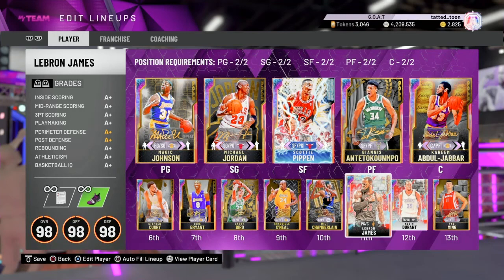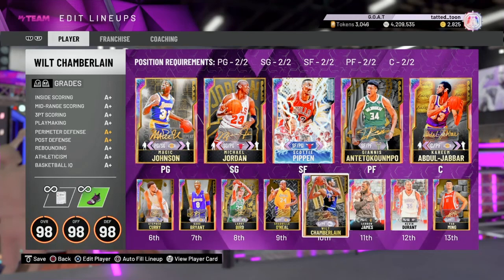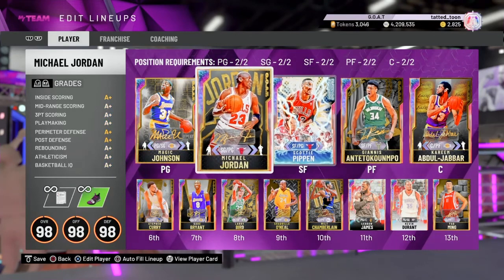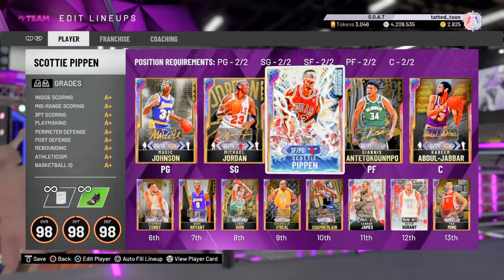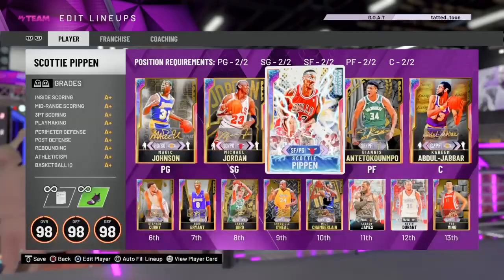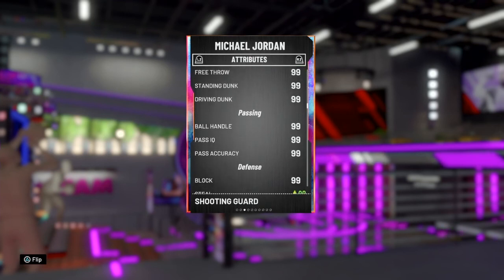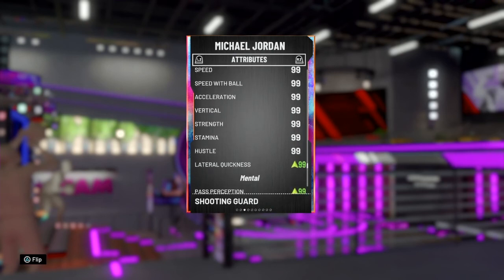I changed my team around - remember I was debating whether or not I should take Kawhi out, or Kevin Durant. As you can see the team is different, I added two new players and switched up the lineup. I was trying to just use the GOAT cards, but Steph Curry had a good game so Steph earned his backup point guard position. I added Scotty Pippen to the starting lineup because with the dynamic duo with Michael Jordan, he basically becomes a GOAT card - you basically see 99 everything, or at least 97 or 98.